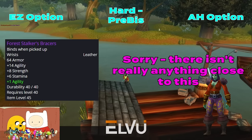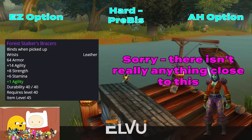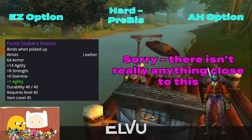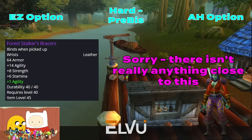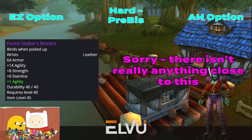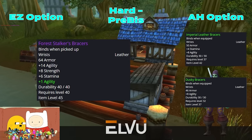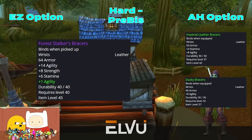For Bracers, this is where you'll wish you focused Warsong Gulch in Phase 1. The only real viable option for pre-raid BIS — and probably BIS for the phase — is Forest Stalker's Bracers, obtained by getting Exalted with Warsong Gulch. One of your better pre-raid options at level 60 is Beast Stalker's Bracers, which only has one more agility and no strength, making Forest Stalker's better in my eyes. We also have Imperial Leather Bracers as a rare BOE World Drop, or the most common pick, Dusky Bracers, a very easy level 185 leatherworking item with cheap materials learned from the trainer.